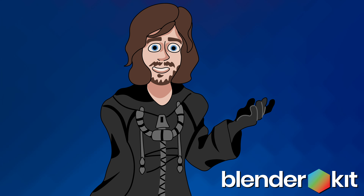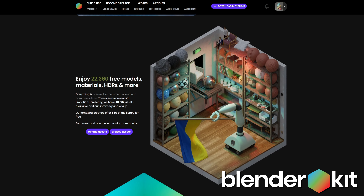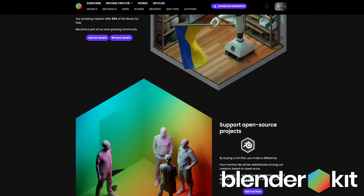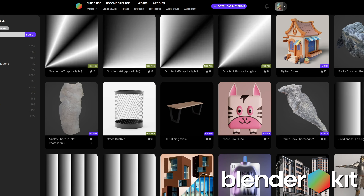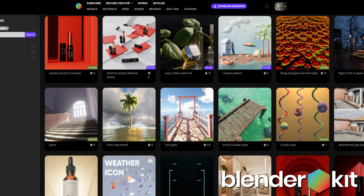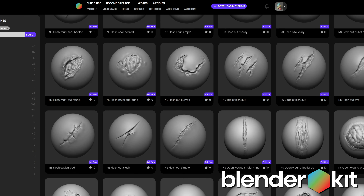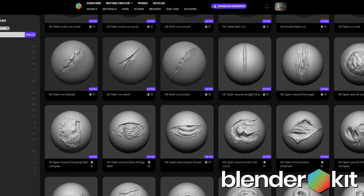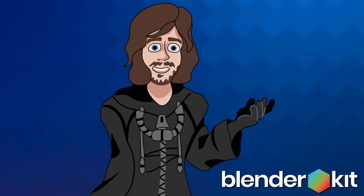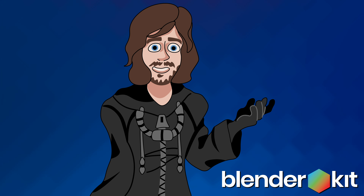Before moving on to the next part of this list, let's take a moment to talk about today's sponsor, Blenderkit. Blenderkit is a huge online subscription-based platform which allows you to download tens of thousands of assets in their library, ranging from simple models and materials to HDRs and entire scenes. They even have a handful of cool add-ons and hundreds of different brushes. Join Blenderkit today, improve your 3D art and make your entire workflow more optimized. Through the link in the description you can get 10% off your first month.